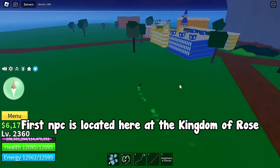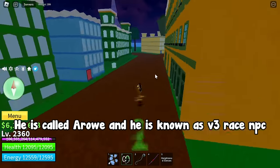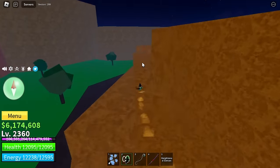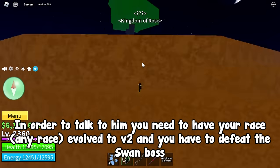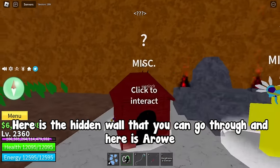The first NPC is located at the Kingdom of Rose. He is called RO and he is known as the V3 race NPC. He is located where the diamond boss spawns. In order to talk to him, you need to have your race — any race — evolved to V2, and you have to defeat the swan boss. Here is the hidden wall that you can go through, and here is RO.